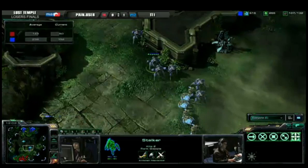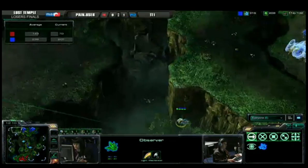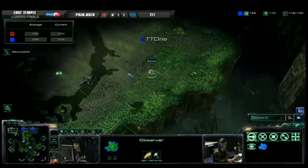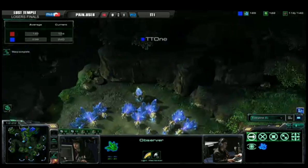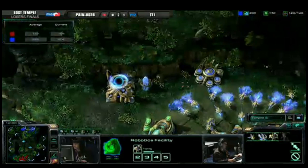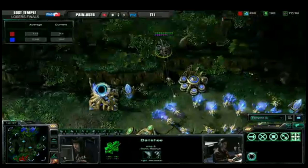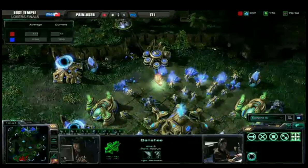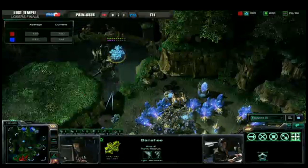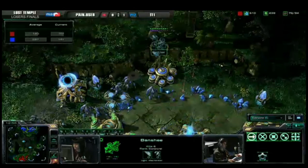There's a little retreat forced by TT1 to head back home so he doesn't have to worry too much about where to place that observer. Pain User is going to send out a second banshee to check the island expansion. As he does, the second banshee is spotted. Banshee one moves into the main while banshee two attacks the natural. He gets one probe — the observer is fairly far away. He waits to activate cloak, but here comes the advance forward — the cloaking field detection is up and that banshee is going to fall.